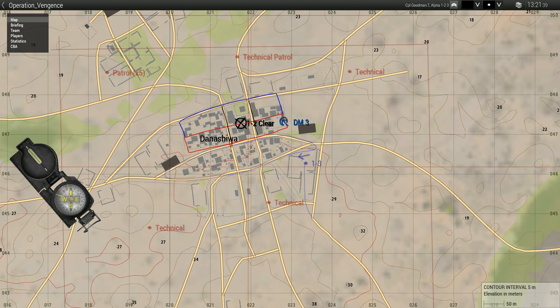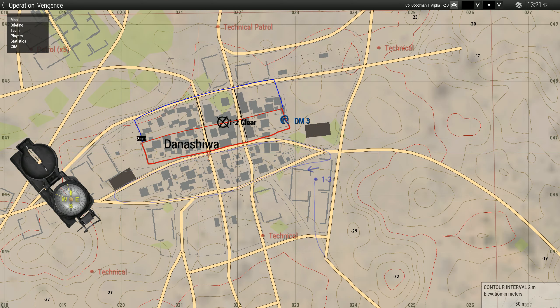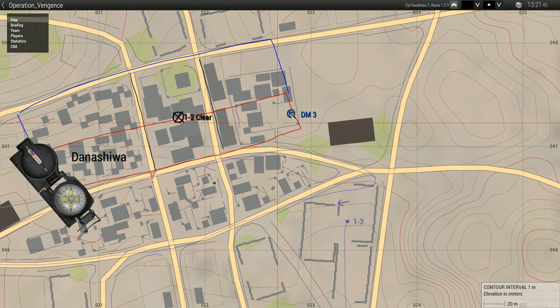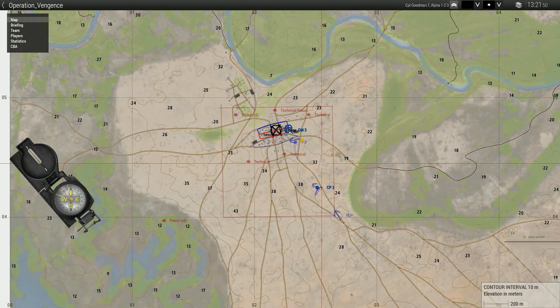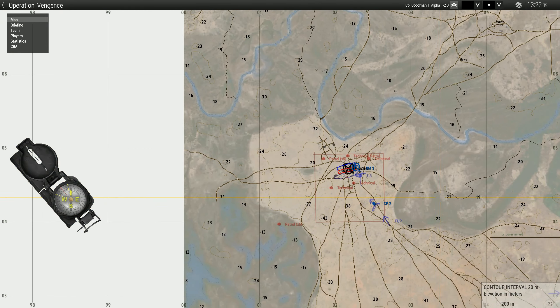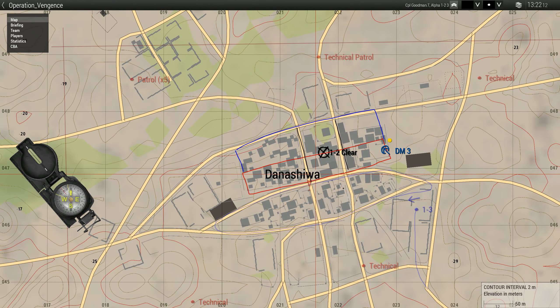Assuming we're going to doze the wall? Yeah, just plow through the wall, get straight into that compound so we're in cover. There's a few technicals floating around — I don't want to be dismounting on the outside of the wall where we can be shot from. Sectors have been marked. Red team will be closer to the guts of the town since you're a larger group, so it'll be a bit more of a heavy fight moving through here.